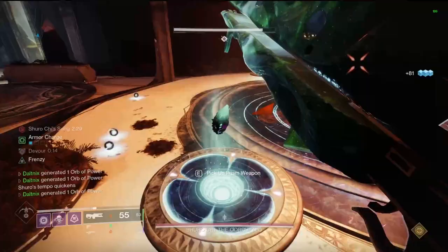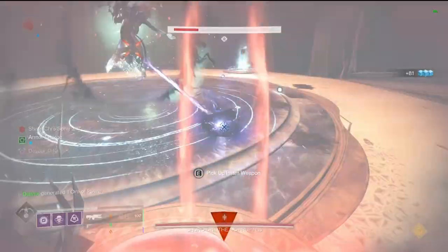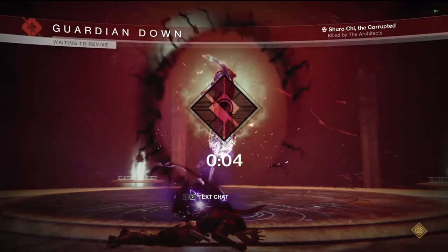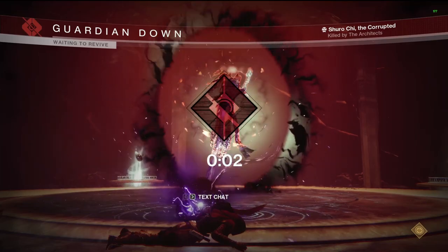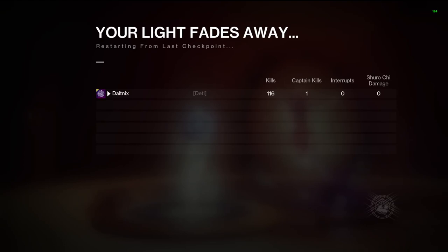Kill that guy and then wipe again. I killed 116 kills. If you kill the ads before the knights and kill them slowly, you get way more ads to spawn.